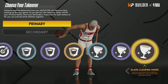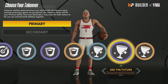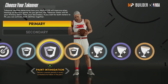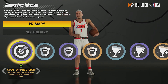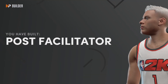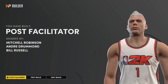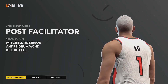For takeovers I really like glass cleaning and probably glass cleaning dimes, or See the Future which is also really good. Stuff Blocks and Paint Intimidation are two really good options as well. For the video we're just going to pick Stuff Blocks and interior badge drop. As you guys see it's going to be called a Post Facilitator — you see a ton of people rocking builds just like this with this exact name. That's the first build.